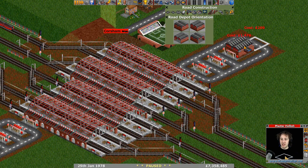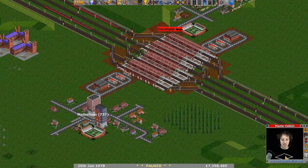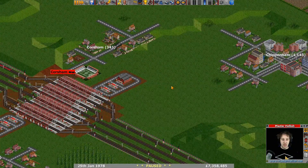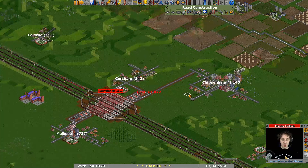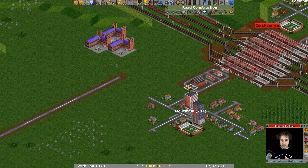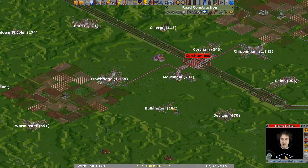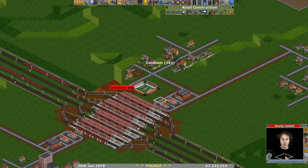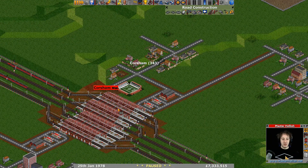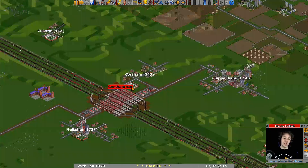We'll use that spot to put a little depot in. We may need to move the depot if it gets too busy. Let's just go transparent for a second - we've already connected up to this town, so that's good. Because of cargo distribution we should generally be okay. Let's connect up a load of the nearby town. We're going to connect this larger one over here. We're not going to bother with Balkington. The only reason we're bothering with Corsham is because we're there anyway. Our coverage covers some of the town anyway, especially the football stadium, which is important.